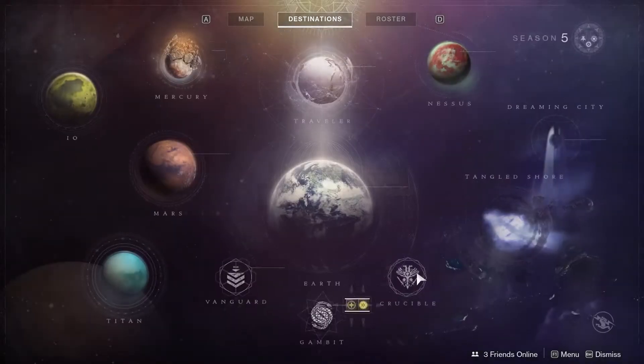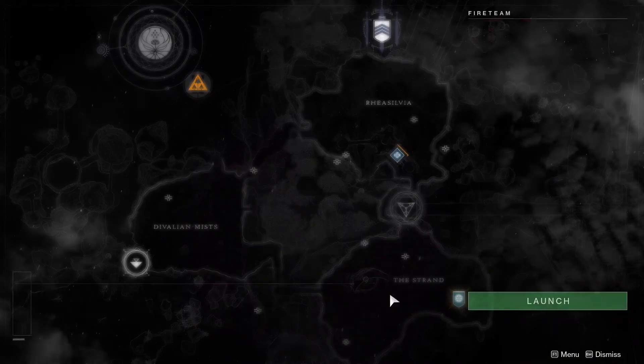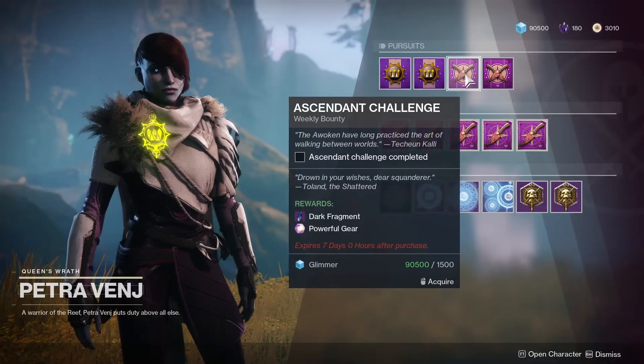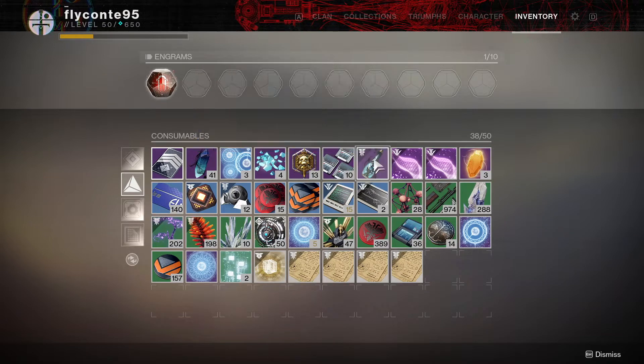Hey guys, Fly here. I just want to show you how to complete the ascendant challenge for the week of February 5th. Before you do this, make sure you talk to Petra to get the bounty of the week, and make sure you have tincture of queen's foil so you can see where the portal is.